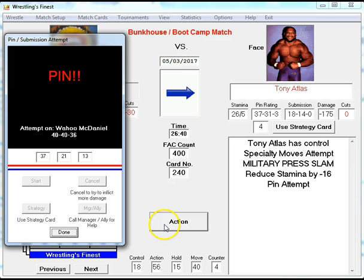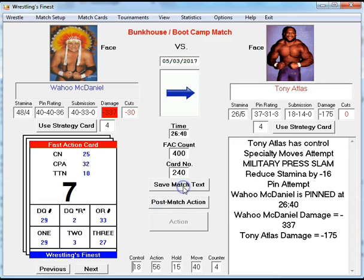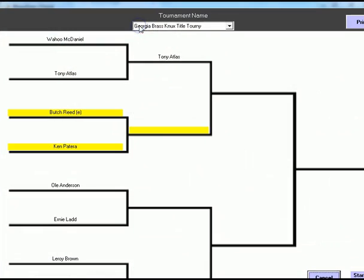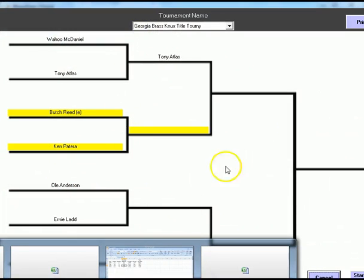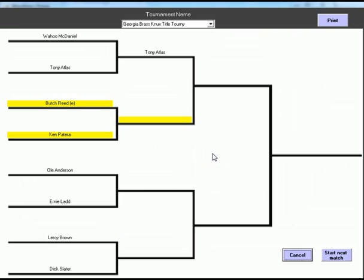Tony Atlas advances to the next round. We go up to Tournaments, then Play Tournament, and you'll notice it goes right to your next match. I'm not going to resize it right now, but you can see the Cancel button and the Start Next Match button. The next match highlighted in yellow is Butch Reed versus Kenny Patera, and the winner will move on to face Tony Atlas. All of this bracket progress is automatically kept track of for you.